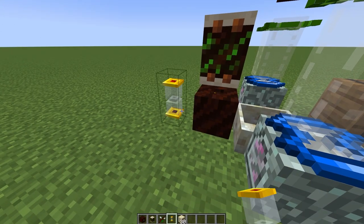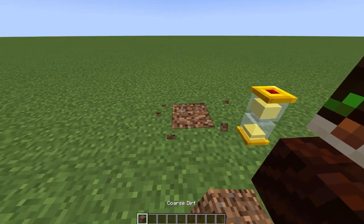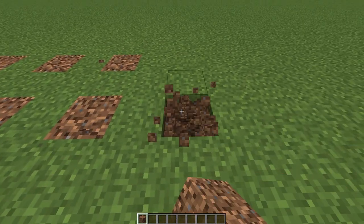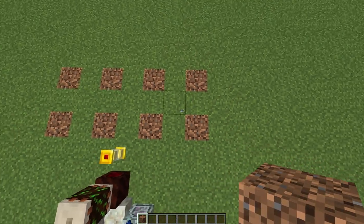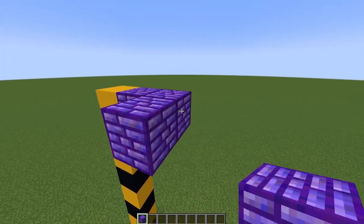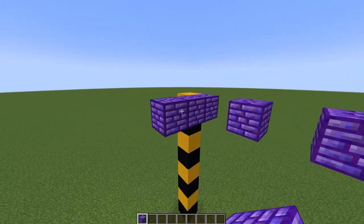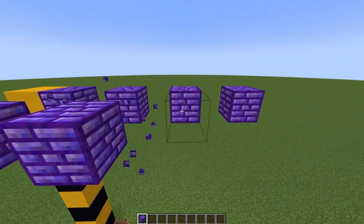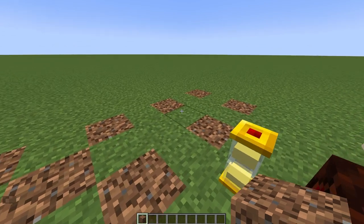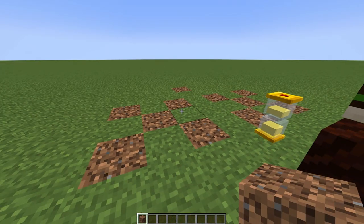Place a hovering hourglass next to the pulse mana spreader and place 30 sand in it. Next, place 8 core stir in the ground as shown. 8 blocks above each one, place a force relay. Next, place two more core stir to form a double X shape and one extra core stir as shown here.